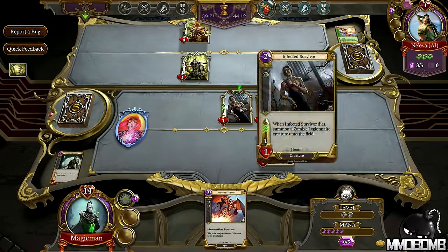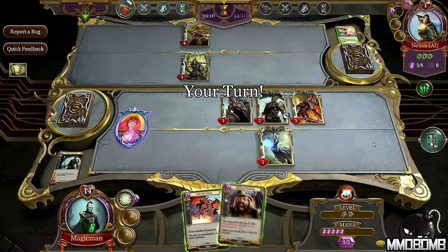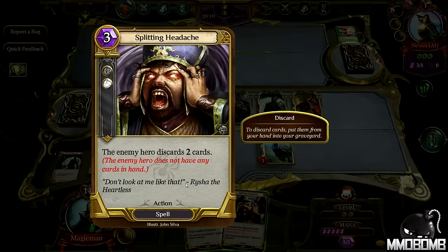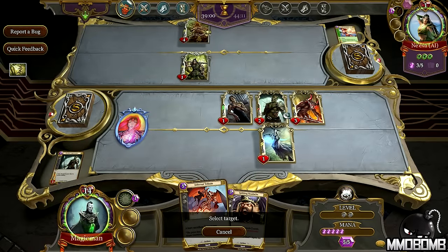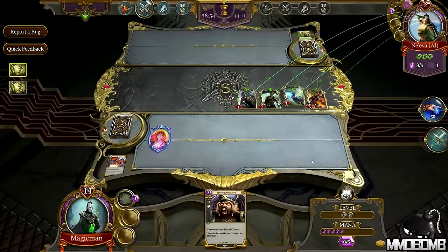My infected survivor is back on the field. Splitting Headache — the enemy hero discards two cards, but the enemy hero does not have any cards in hand. That's cool how the text of the card updated to reflect that there's zero cards in their hand. So we're going to make them sacrifice two creatures and attack all to end this.